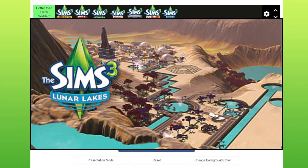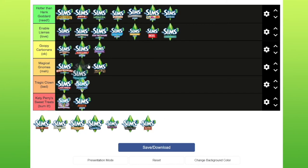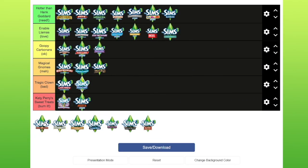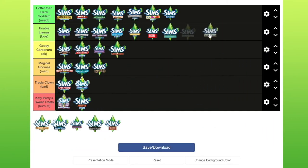Lunar Lakes — I have no real memory of this one. I remember it looking very cool but have no idea about it, so I'm just going to put it in meh. Lucky Palms — that's a desert-y one. I know it came with the casino, which is really cool, so I'm going to put that in okay. Sunlit Tides — it's on the same kind of vibe as Island Paradise, so I'm going to put that in love even though I've barely played with it.